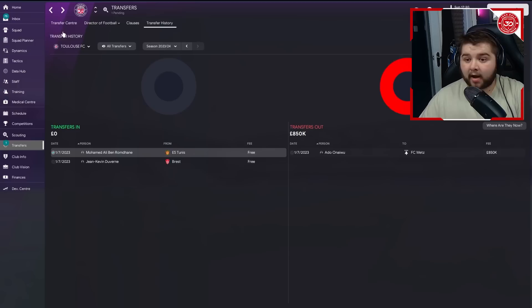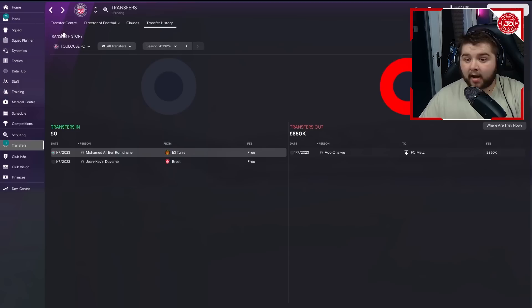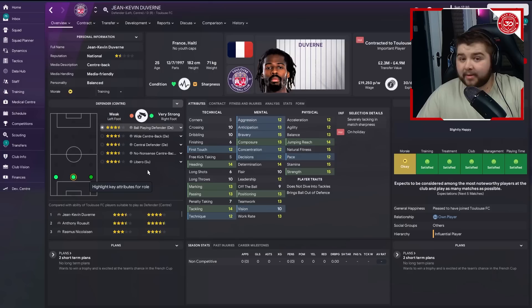Then we pick up Kevin de Verne from Brest on the free - a player I've used before. He's a very good centre-back slash left-back and can also put a shift in at right-back. On the free at 25 years of age, with 14 tackling, good strength and stamina, you really can't complain.